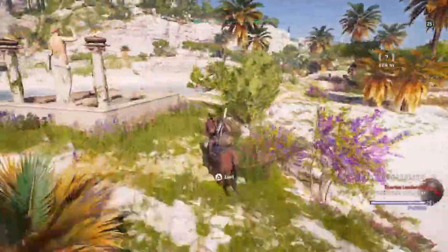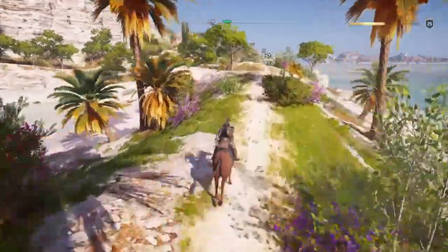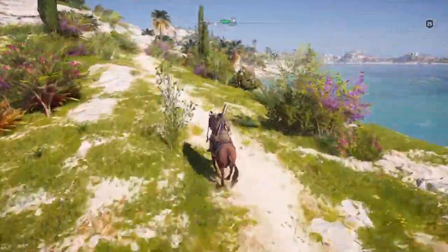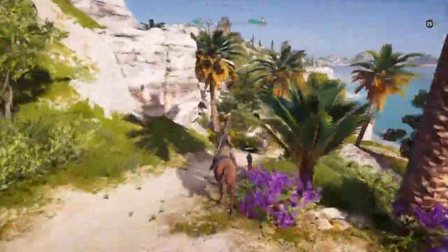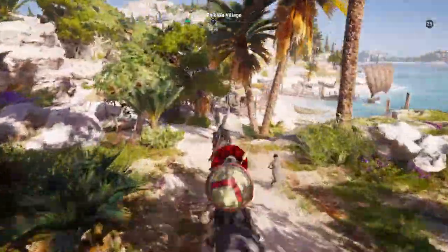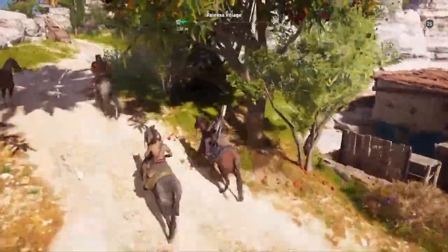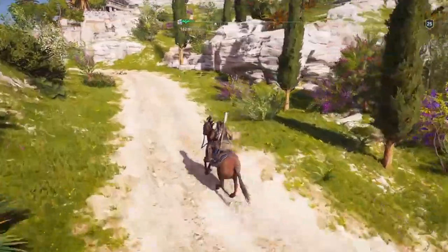This is a kind of camp — a bandit area, probably. To complete this location we have to free one captive and we have to loot one treasure. Nothing else — it doesn't matter about killing the guards or the people around, but we have to get the treasure and free the captive. We're aided this time by some wild animals.